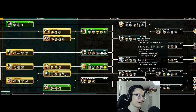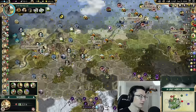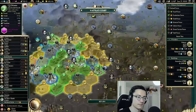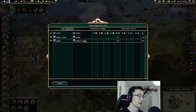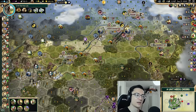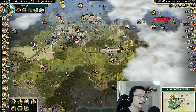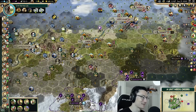I'm tempted after Civil Service to hit Compass, Metal Casting, and Education. We really could use that fourth internal food trade route. If there's a granary in Harar, we might send the caravan from Harar to our capital — always aim for at least two internal food trade routes to your capital, two to three is usually best. Then we'll send the Lublin one to either Lalibela or Addis Ababa, and the fourth one to whichever hasn't gotten any love yet.